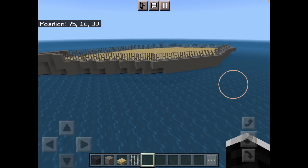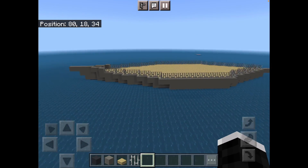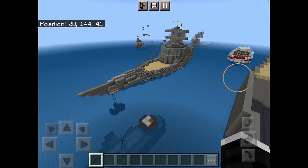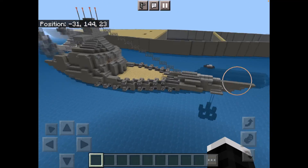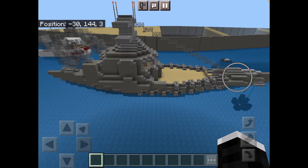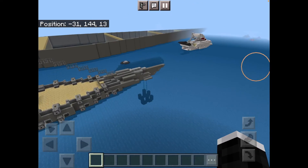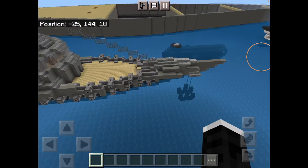This is how your ship looks so far — looks pretty good. I said I'd show you my ship and here it is. This was the first ship I ever built. The big one in the background, just ignore it. This is what got me into making ships — battleships. They look really good.